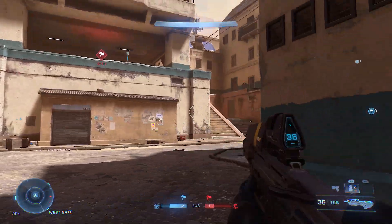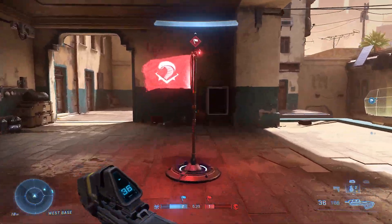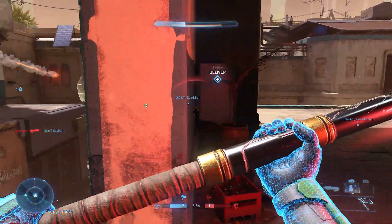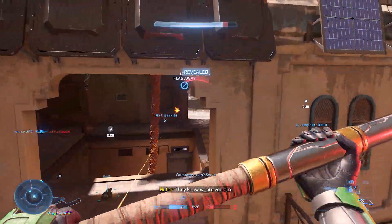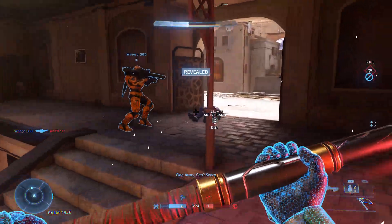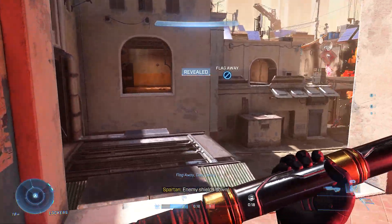Taking damage. Grab the equipment. You magnificent warrior. You've been spotted. Taking fire. They know where you are. They've taken our flag. Follow their shields. You're exposed, Spartan. Enemy shields down.